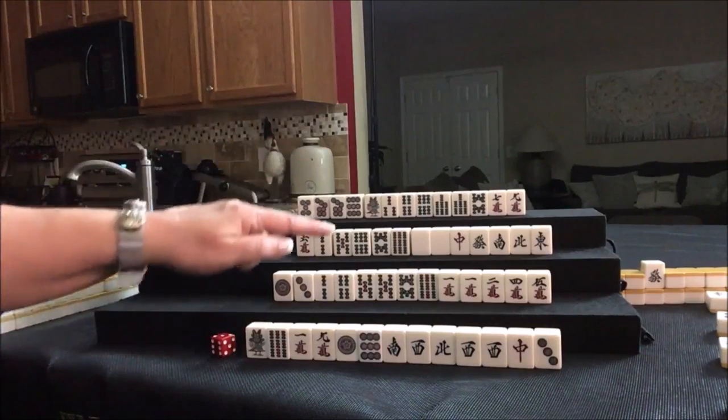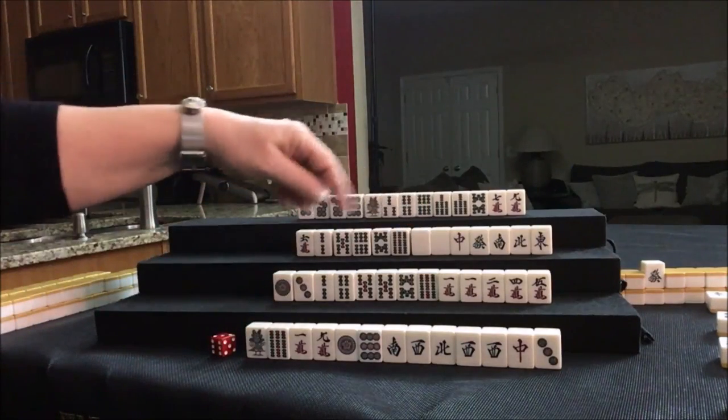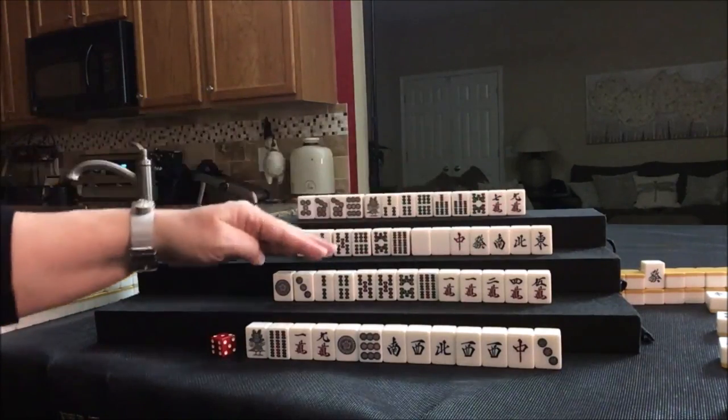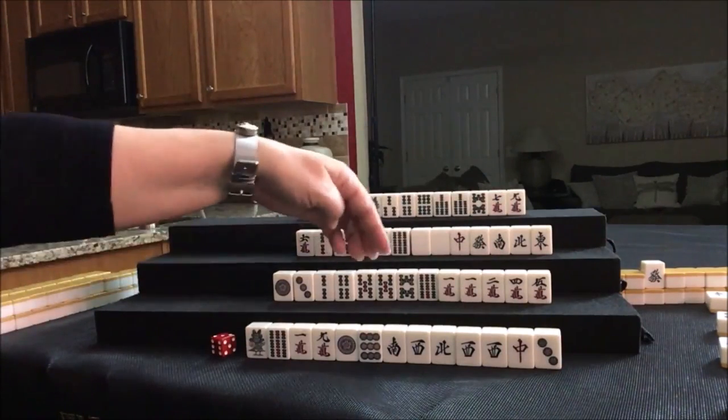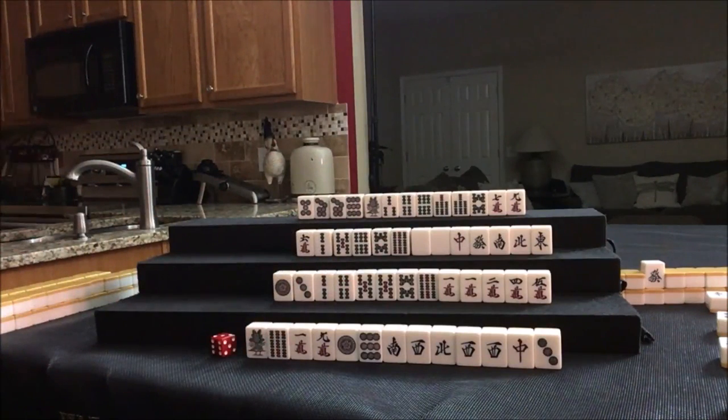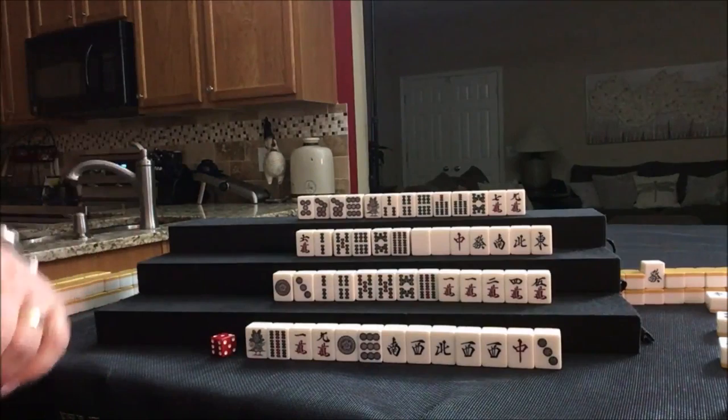One crack — here we could call a Pon, but really we're more set up for Pinfu, which is all Chi and concealed. We only have two pair, so I would not Pon that. Let's draw. We just got through the second wall, so we're now going into the middle game — third wall.